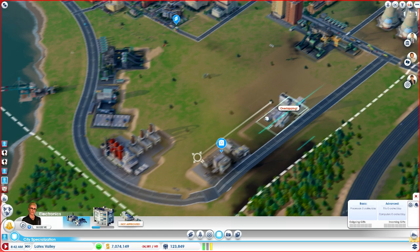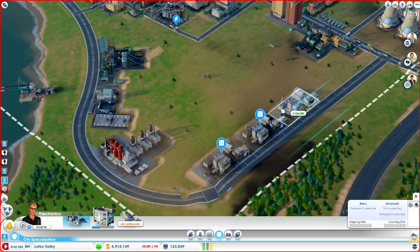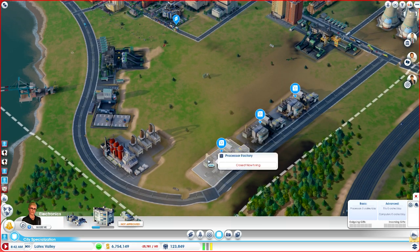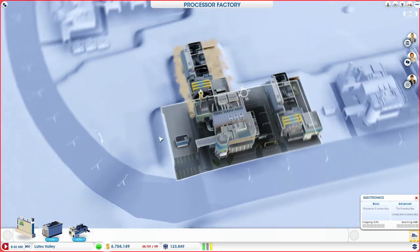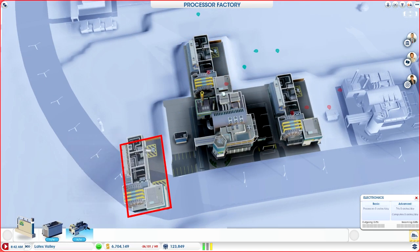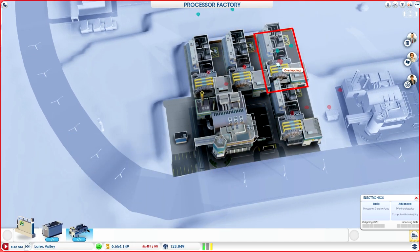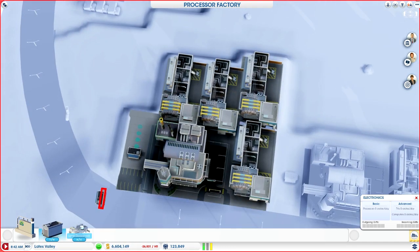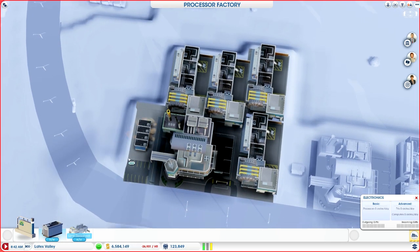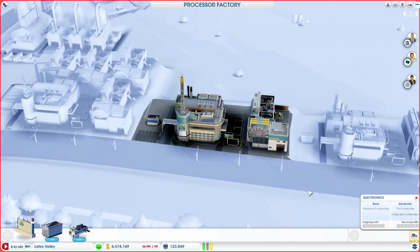I'm going to do two — let's add three. So each of these is going to rely on, and this is going to be a work in progress. I'm going to need to reevaluate supply lines and make sure that we are able to fully maximize these processor factories so that I can, basically, like I said before in the other video, the whole goal here is to make it so that we have enough trade going out.